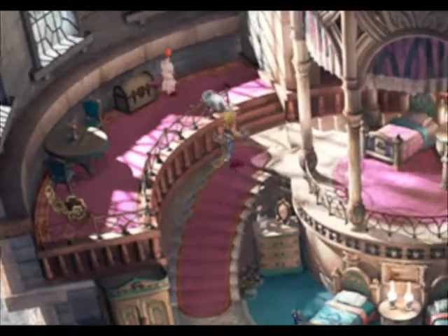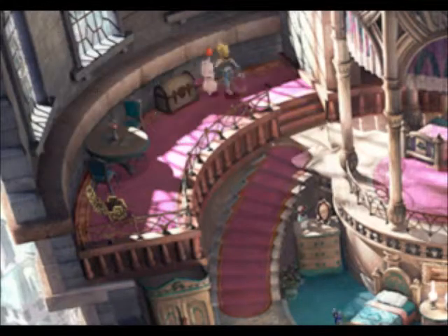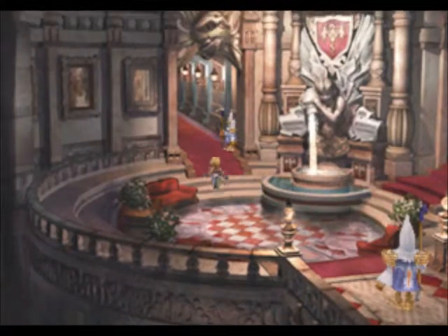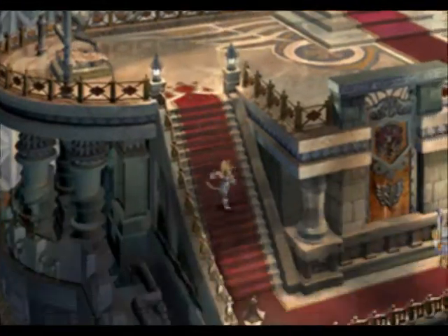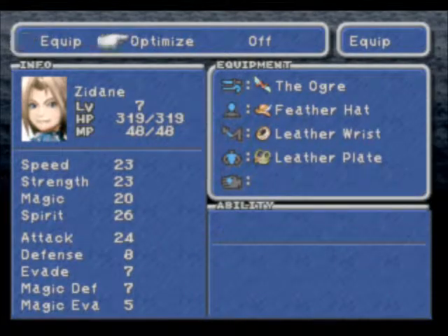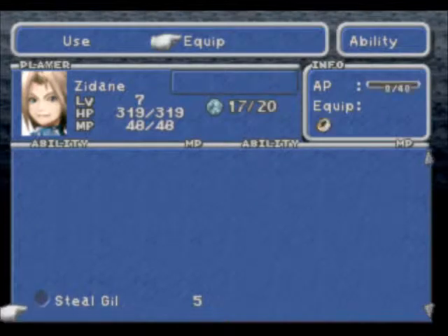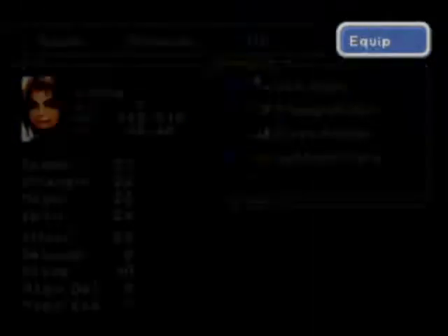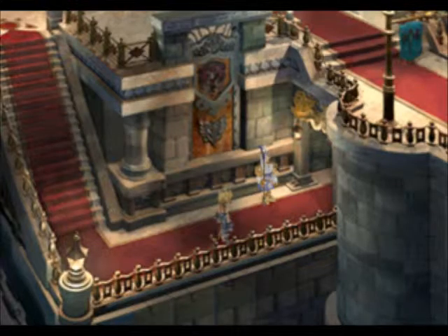Now for this part, I'm going to check the moogle stations. For this part, because you technically don't get experience, you can equip your strongest weapon — probably the Ogre. I actually optimize. I will not be stealing; there's no reason to steal during the Festival of the Hunt, and no reason to use throw or protect either. I'm putting on the strongest gear and I'm all healed. I will talk to you all later. I promise, next time I will do the Festival of the Hunt. See you all later!